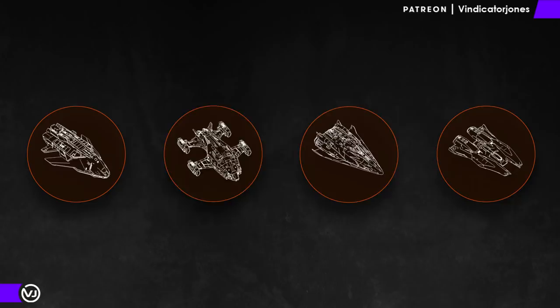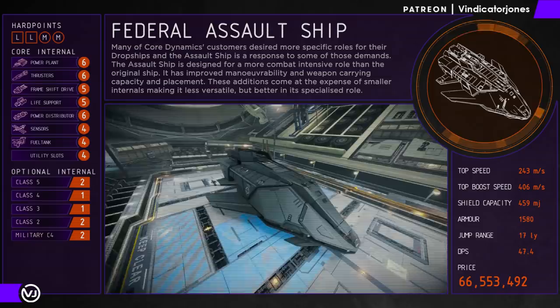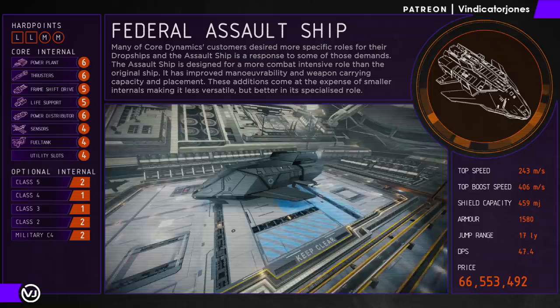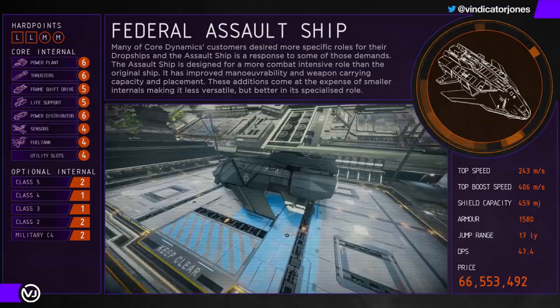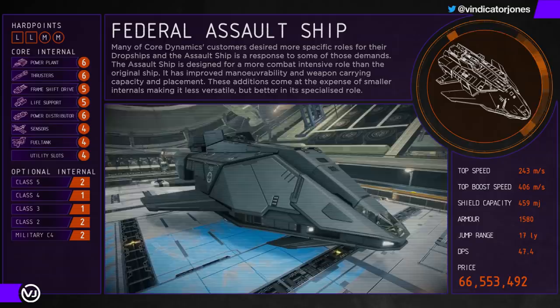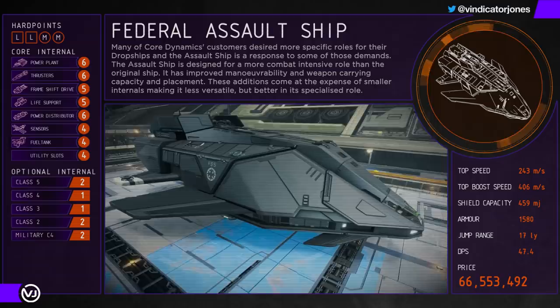The Federal Assault Ship is often one of the first ships most commanders find themselves in as it is a lot cheaper to A-rate than an FDL, and I think this natural progression makes a lot of sense. The FAS is very easy to fly, quite fast, manoeuvrable, has good boost turning control, and a relatively decent loadout. One of its weaknesses however is its shield capacity, but this can be countered to a point with bi-weaves and using the FAS's natural ability to hull tank. The FAS can take quite a pounding when the shields are dropped and when loaded out correctly, and its cockpit glass seems more rigid than other ships of its class.